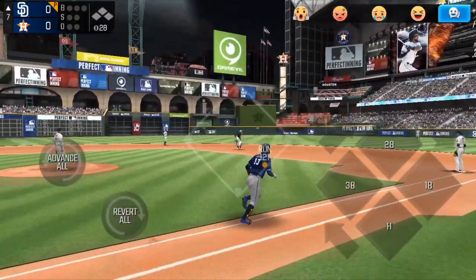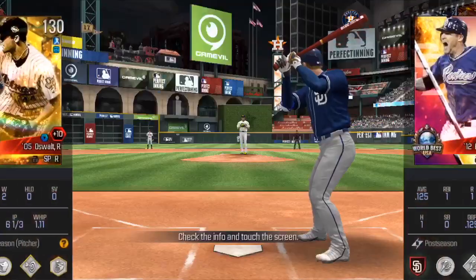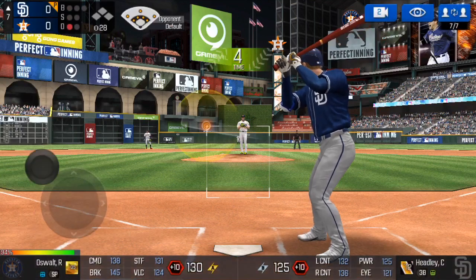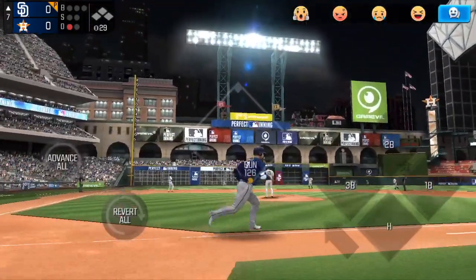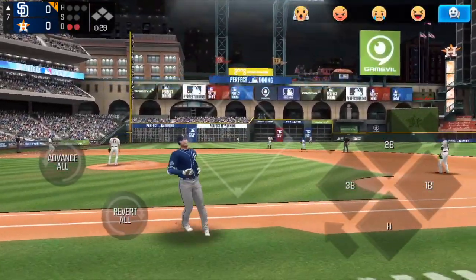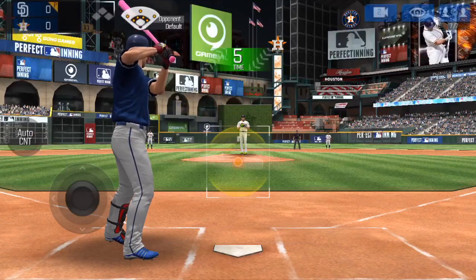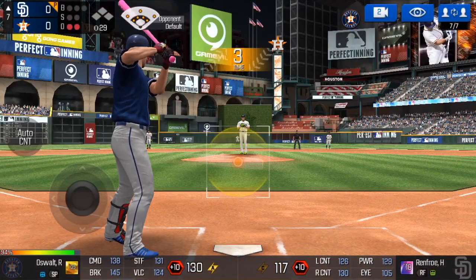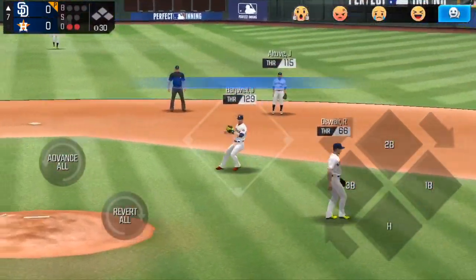Not like that — we ground out to second on the first pitch of the ball game here at Minute Maid Park. This is going to be a yikes. Here's Chase Headley, hit out to left — he catches it, number two. Two quick outs in the inning for the Astros pitcher Oswald, and I'm a bot.